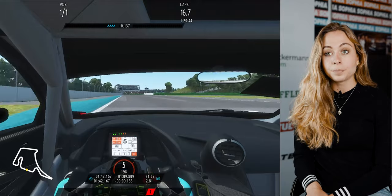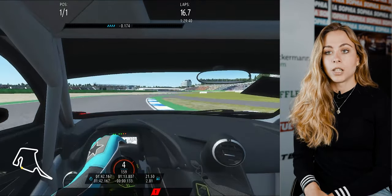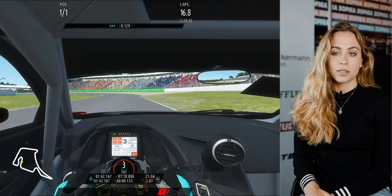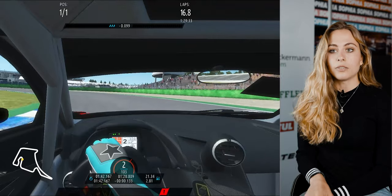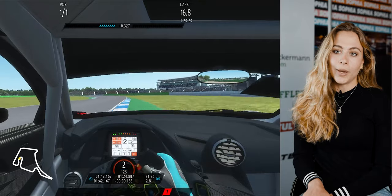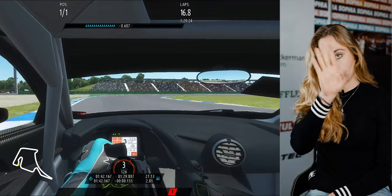Then you have a right-hander which is just a kind of little lift in a GT3 car. And then Turn 12, which is a right-hander in fourth gear — run everything on the exit curb, which is a bit different actually in real life. Fourth gear down to second gear for this banked corner, which is cool and fun to drive.